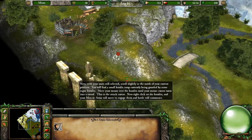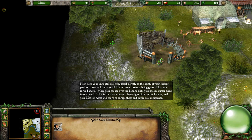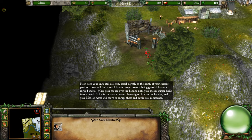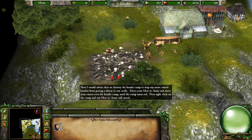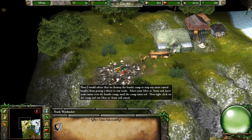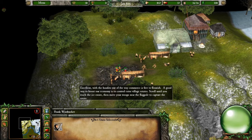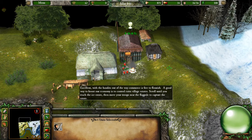With your unit still selected, scroll slightly to the north to find a small bandit camp guarded by rogue bandits. Move your mouse over the bandits until the cursor turns into a sword — the attack cursor. Right click on the bandits and your men at arms will engage them in battle. To destroy the bandit camp, select your men at arms, move the cursor over the camp until it turns red, then right click to attack. With the bandits cleared, scroll to the ice estate and move your troops near the flagpole to capture it.